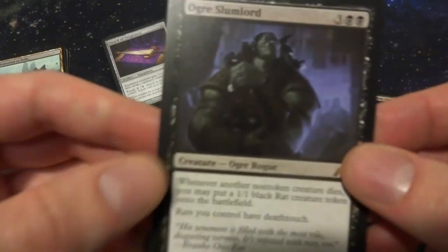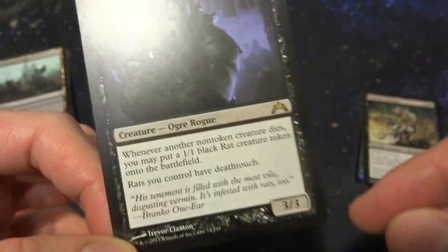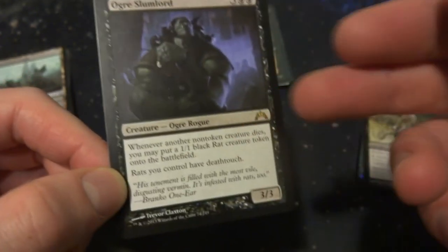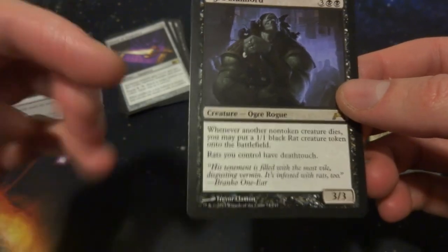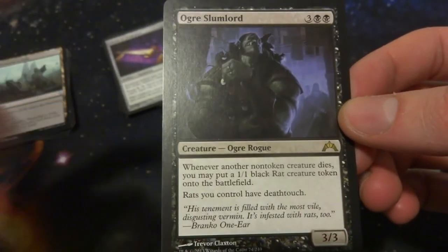Next is a card that's not a rat but fits perfectly — one copy of Ogre Slumlord. It's three and two black mana, a 3/3. The abilities are what matter: whenever another non-token creature dies, you may put a 1/1 black rat creature token onto the battlefield. So if you use Piper of the Swarm's ability and sacrifice three non-token rats, you immediately get three rat tokens back. Also, rats you control have deathtouch, which combined with menace from Piper makes for a very obnoxious board.